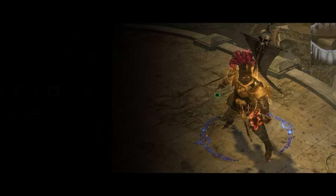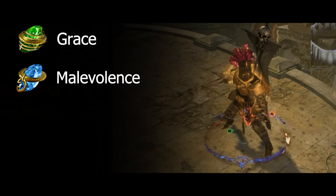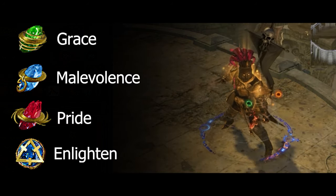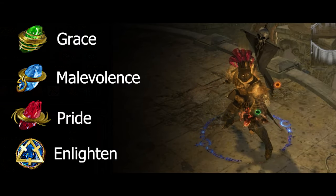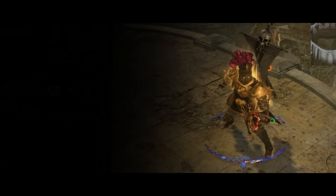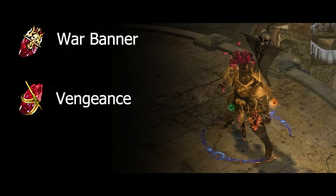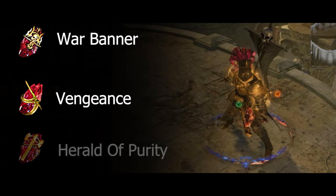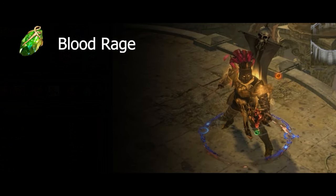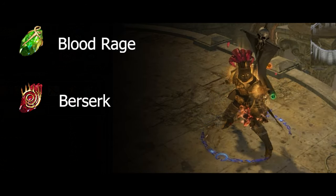Moving on to the gems in our boots: Grace enhancing our evasion rating, Malevolence providing more damage over time and skill effect duration, and Pride causing enemies to take more physical damage — all linked to a Level 4 Enlighten support. Since all these gems are in our boots, their level is raised by one, turning our Level 4 Enlighten into Level 5. In our main hand, we have War Banner causing enemies to take increased damage, Vengeance which triggers automatically when we take damage, and Herald of Purity providing more physical damage. In our offhand, we have Blood Rage offering increased attack speed, and Berserk providing more attack speed and less damage taken, linked to Life Tap support.